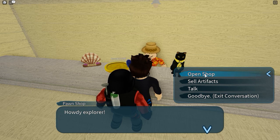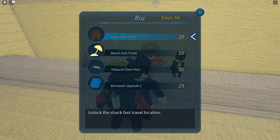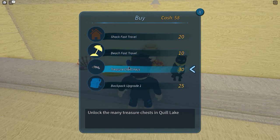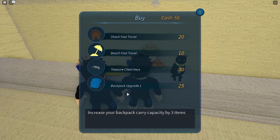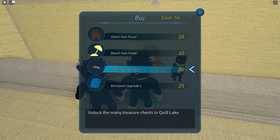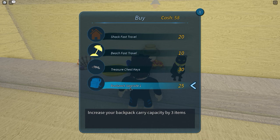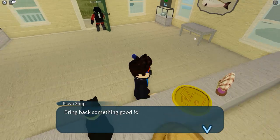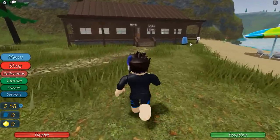If we sell all this we'll get 58 dollars — let's go ahead and sell. You can also buy stuff from him. He basically sells ways to get around the lake fast, like teleporting to certain areas. You can also buy treasure chest keys to open the chests we found earlier. You can also upgrade your backpack — right now we can only carry three items, but if we buy the upgrade we'll be able to carry six. That's a good one to get.